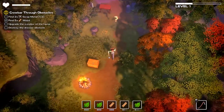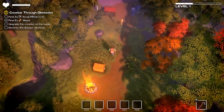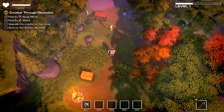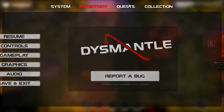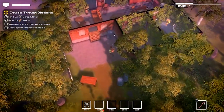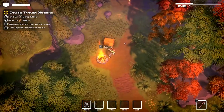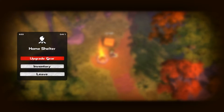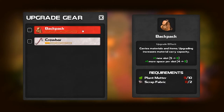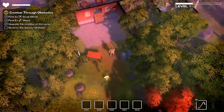Once you unlock a sleeping bag, you'll be able to sleep and pass time. Eventually you can upgrade your crowbar at camp. I've been upgrading my backpack a lot in my other save — I'm really far ahead but didn't want to spoil it. Now I can carry more stuff, which is fantastic.